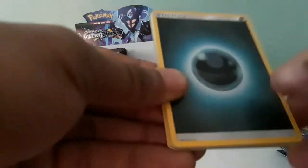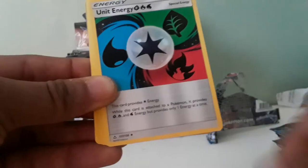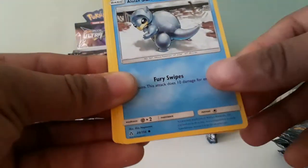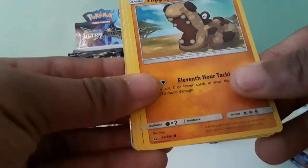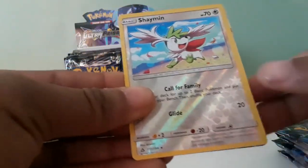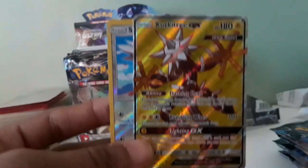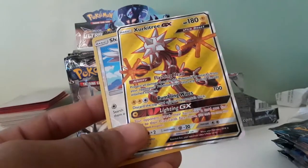First pack of Ultra Prism — hopefully we can get better pulls than last time, which was a Crabrawler. We got Dark Energy, Spiritomb, Rotom, Unit Energy, Drifblim, Alolan Sandslash, Drifloon, Hippopotas, Riolu, Diglett, Reverse Holo Shaman, and a Zeraora GX Full Art! Whoa, look at that — Zeraora GX Full Art!